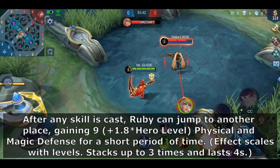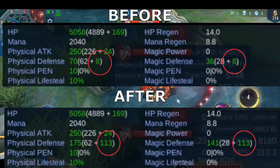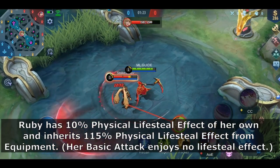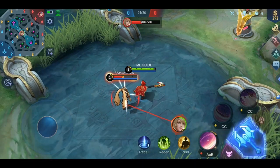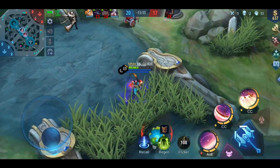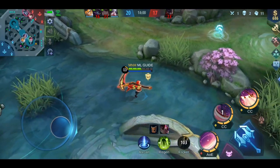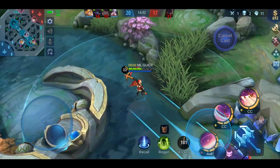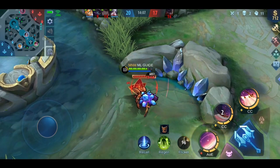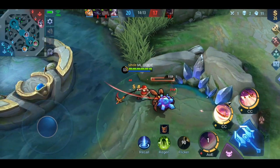We start with her passive. Ruby jumps in any direction after using a skill and gains physical and magic defense. This effect can stack up to three times. She also has a 10% physical lifesteal by default and gets 150% physical lifesteal from equipment. Importantly, all of her physical lifesteal is converted into Spell Vamp. Physical lifesteal comes from basic attacks while Spell Vamp comes from using skills, and since all physical lifesteal is converted, you only get HP back when dealing damage with skills.